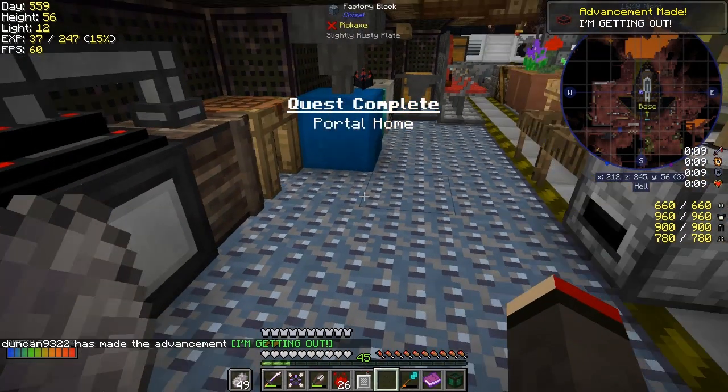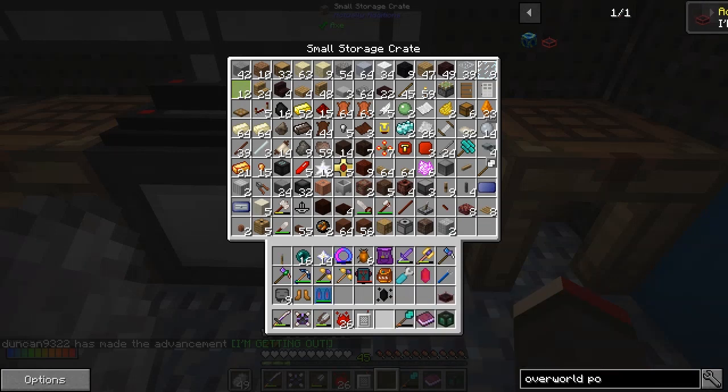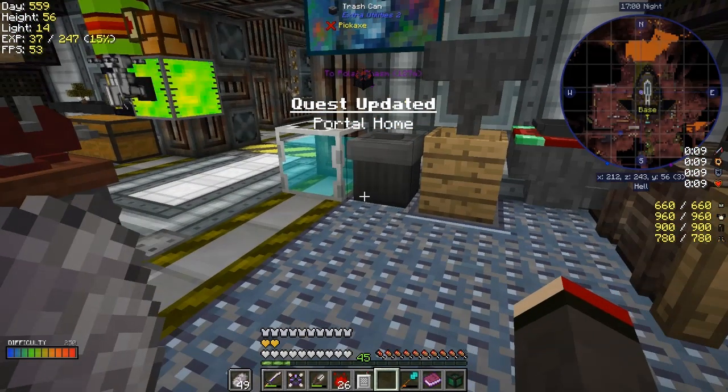Portal home completed — fantastic! I'll put this away for now because we're going to be using this very soon, but first of all we have to make things like crude oil according to Bob the Big Bat.